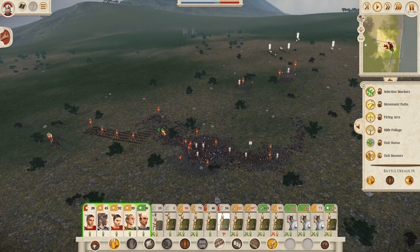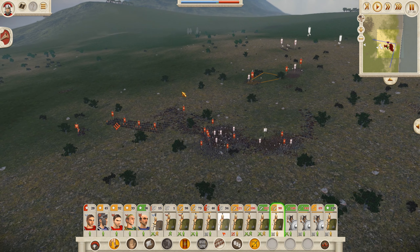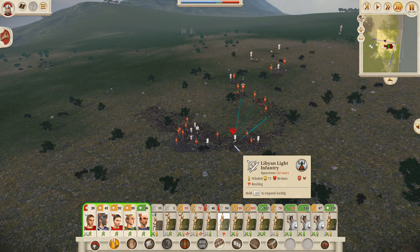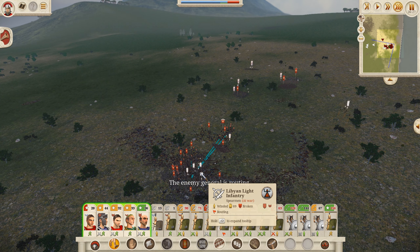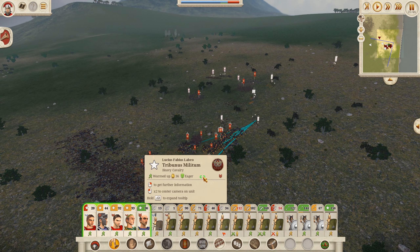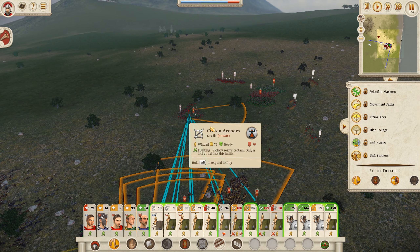We're still pretty early on in the campaign — we haven't hit Marian reforms just yet. We still need to wait until we get the population big enough in one city on the Italian Peninsula. We're just grinding things out here. There are three blobs — we'll try and cycle charge some cavalry in. The enemy general's routing — perfect, they're now gone. And we've won another great victory against Carthage, and we've retaken Masana for the second time.